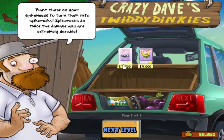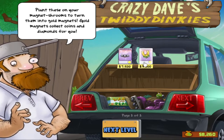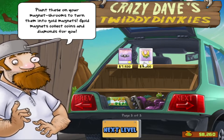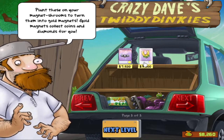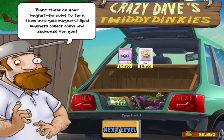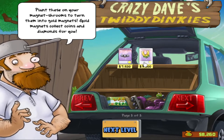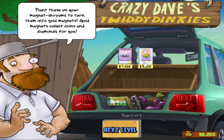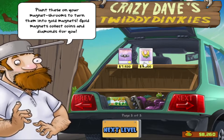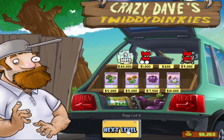Then we have the absolute worst plant in the entire game: the Gold Magnet Shroom. Plant it on your Magnet Shrooms to turn them into Gold Magnets. Gold Magnets collect coins and diamonds for you. So this is literally the worst plant in the game - you have to pick it as a separate plant in addition to the Magnet Shroom. While the nice thing is that the Gold Magnet Shroom works in the daytime unlike the regular Magnet Shroom, it's actually a downgrade. You have to spend 50 additional sun to turn a Magnet Shroom into a Gold Magnet Shroom, and it can no longer remove metal off of zombies. All it does is collect money when it's extremely easy to just click on the money yourself. Don't buy that until you have literally nothing else left to buy.